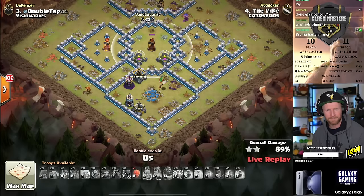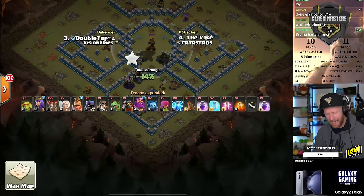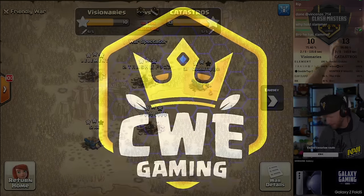The admins messaged after the match and told me that the reason he didn't drop his stone slammer is because he accidentally had the wrong troops in there — they were a higher-level donation than he was allowed to receive. So if he had dropped that stone slammer they would have lost the match by default. Either way — swag is the siege machine, and Katastros wins the Town Hall 12 Clash Masters League!